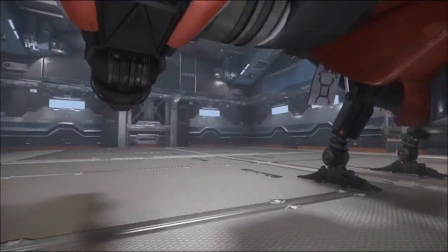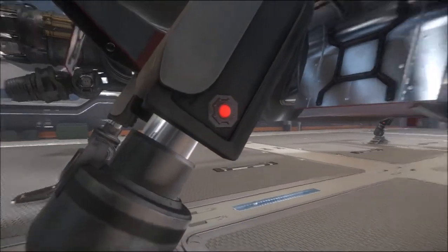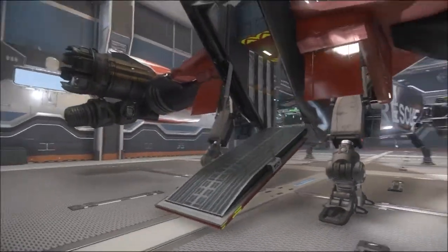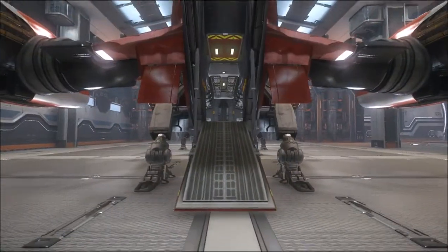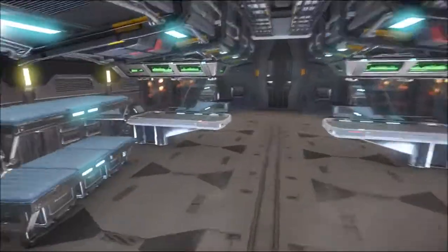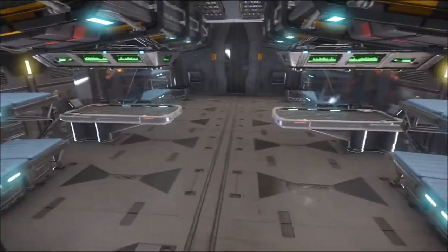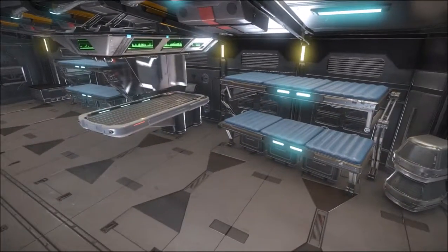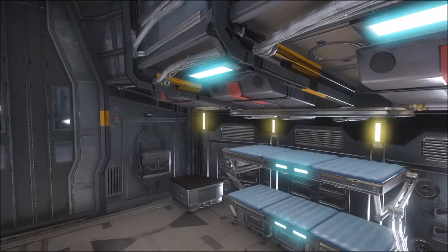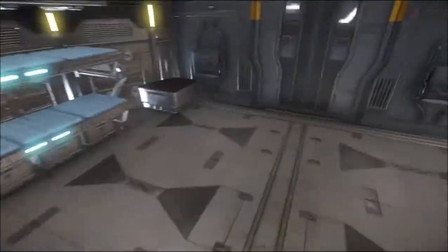I'll just show you quickly inside the Cutlass Red here. You could probably guess why I chose the Cutlass — that's the name I've chosen to use in my games. Here we are inside the Cutlass, which is kitted out as a rescue ship — it's like a med-bay area. It's all very cool.